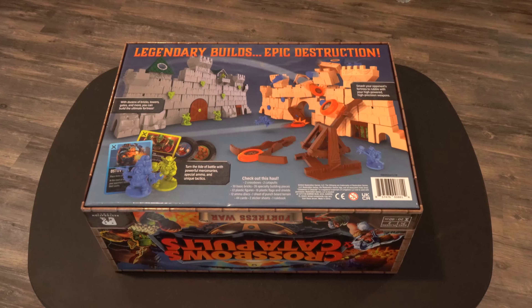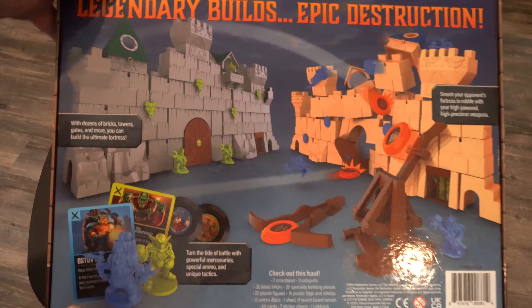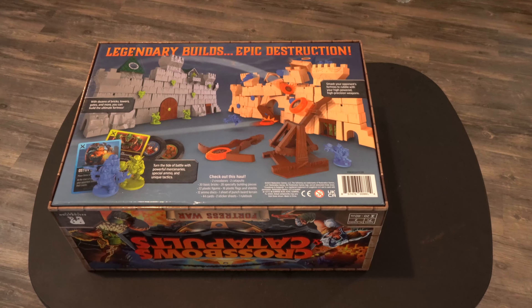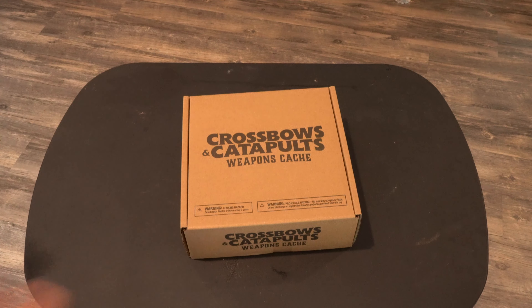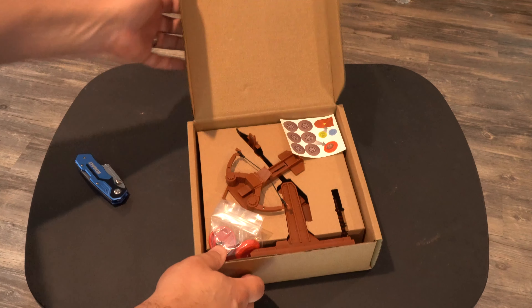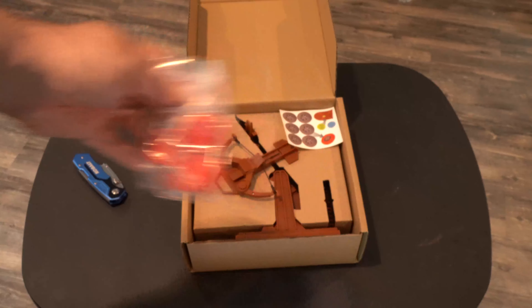I just realized I forgot to show you the back of the box, so I'll do that now. And that's it for the base game box. Let's take a look at the other packages — we'll take a look at the weapons cache next.